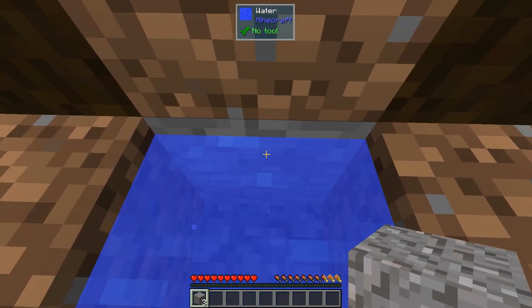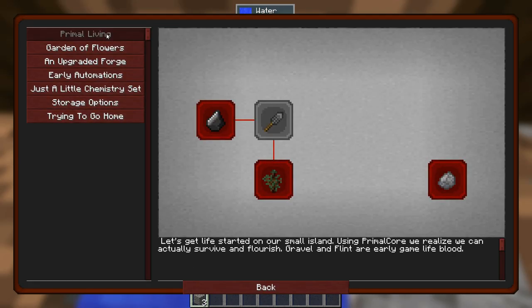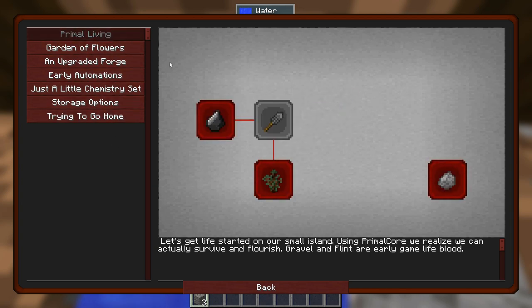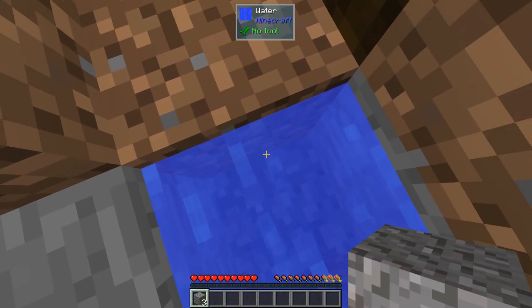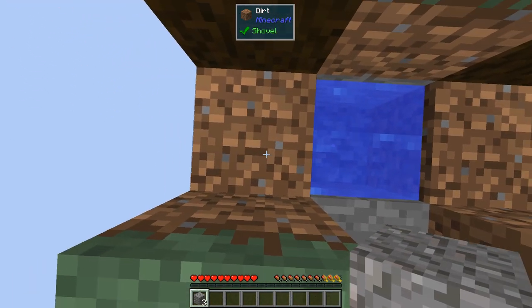There is a quest book which I open just by pressing tilde. This has definitely changed. So I guess we're starting here - obtain flint. Obtain flint and knock it against the only cobblestone you can find to get flaked flint and flaked flint points. Flint and other items can be knapped against hard blocks to produce different items. So I need one flint, and I'm probably going to need this water so I'm not going to try to break the gravel in the water.